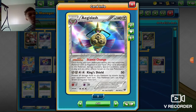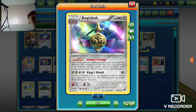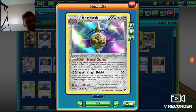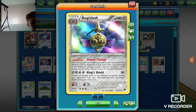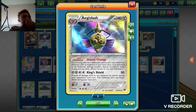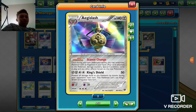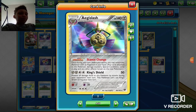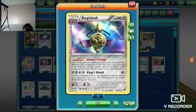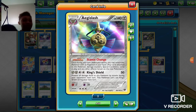Stance Change is what you're going to be going for. Once during your turn, you may switch this Pokemon with an Aegislash in your hand. Any cards attached to this Pokemon, damage counters, special conditions — anything, any effects on this guy is going to stay. So here's what you're going to do: you're going to King Shield. Back in camp, invincible. Your opponent can't touch him with any effects next turn.